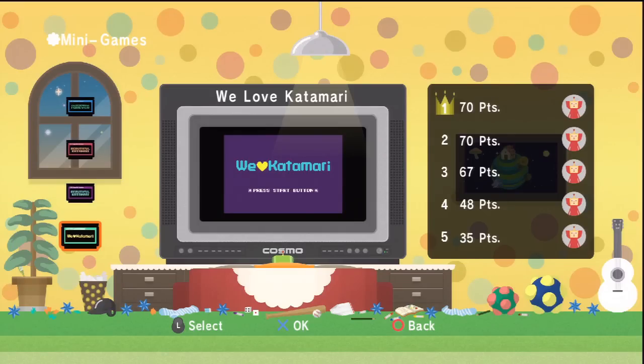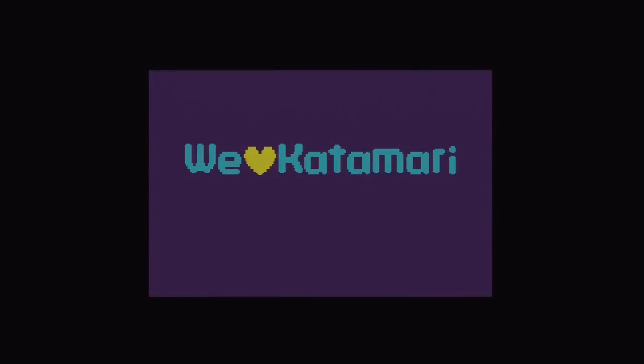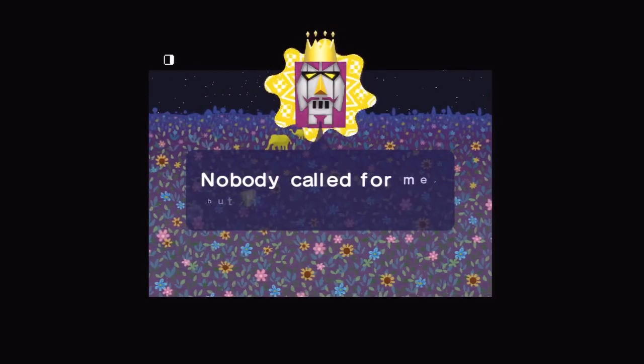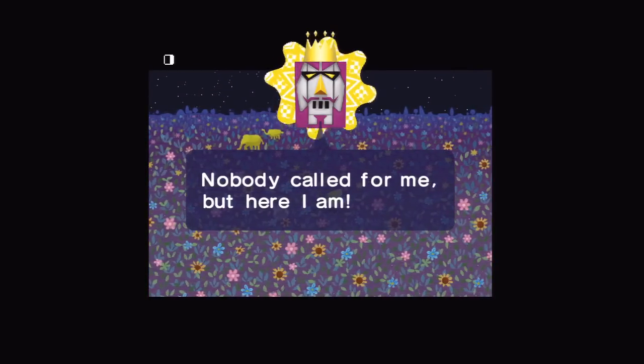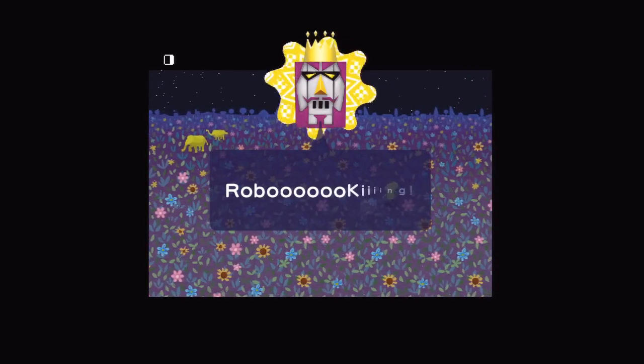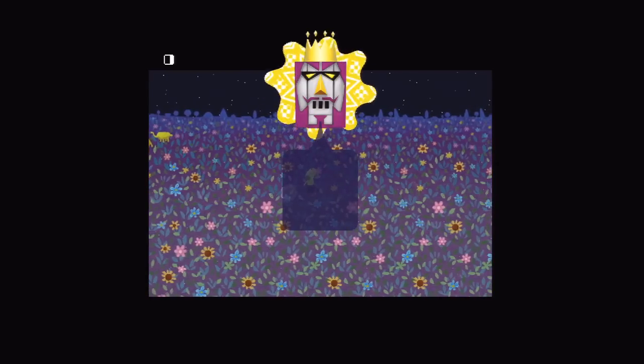Let's move on and finish things off with the We Love Katamari minigame, which is a lot easier than both of the Beautiful Katamari minigames. Here we are — We Love Katamari minigame. So this minigame starts out really uneventful. There's nothing to do for the first minute or so, except just chill and listen to the Robo King introduce himself.